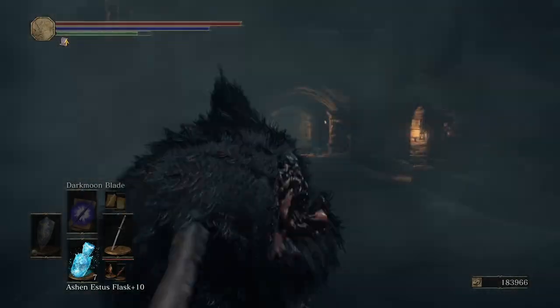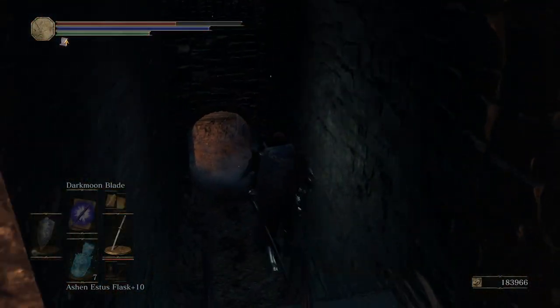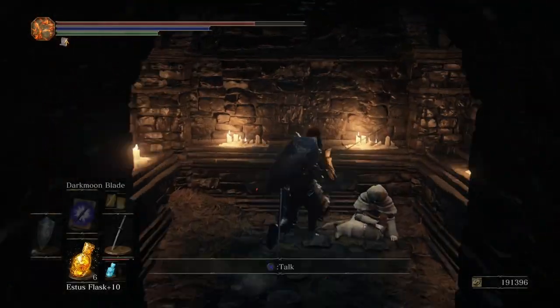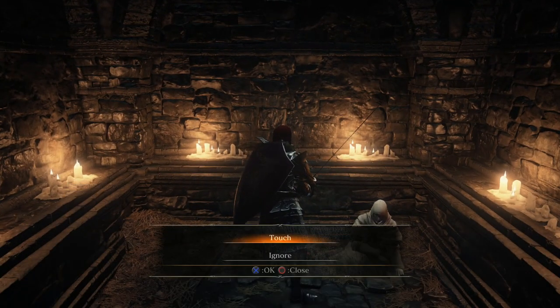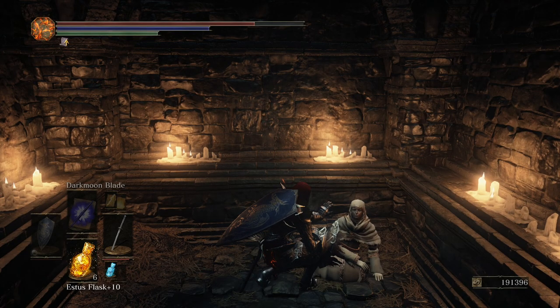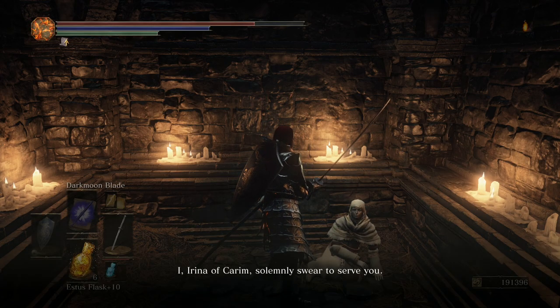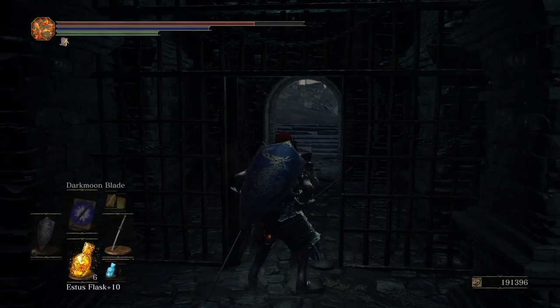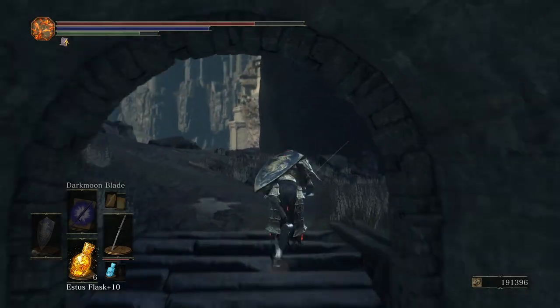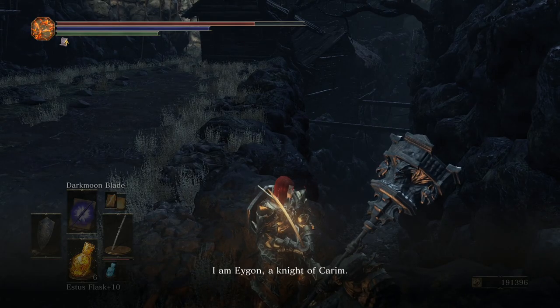Go to the sewer and unlock the door and follow the long path to find Irina. Once you reach her, she'll ask you to touch her. Keep talking to her to send her to Firelink Shrine. Then talk to Eygon waiting outside until he says he will help you. If you give Irina any Dark Miracle Tomes and buy the Dark Miracles from her, Eygon will be hostile and unable to be summoned.